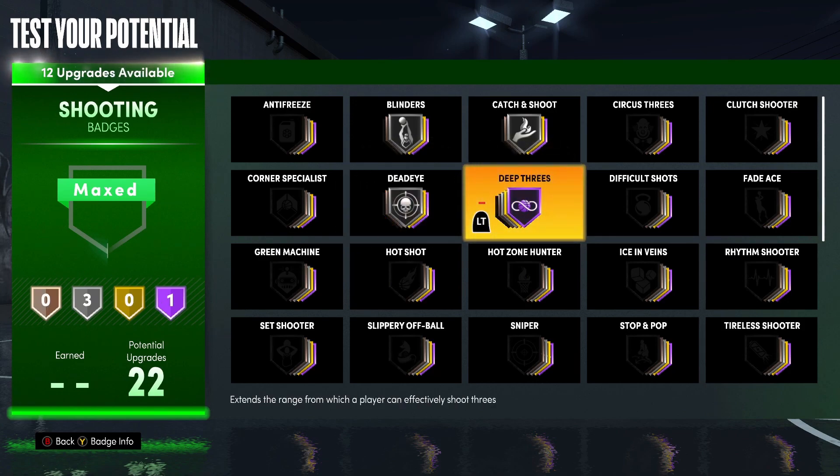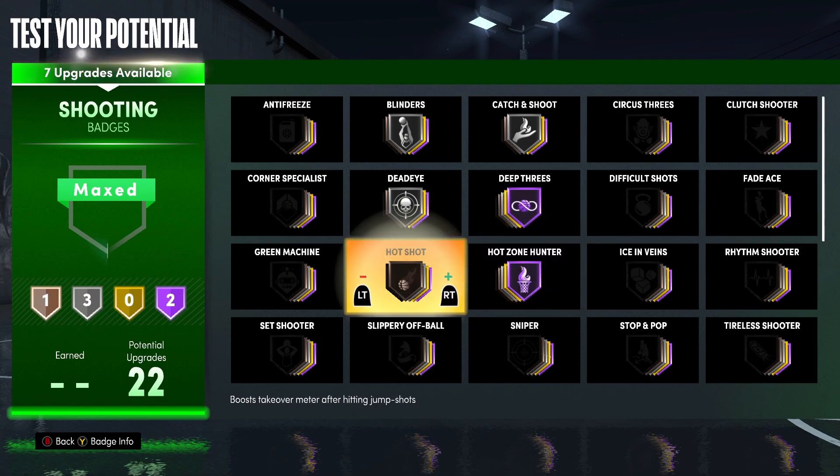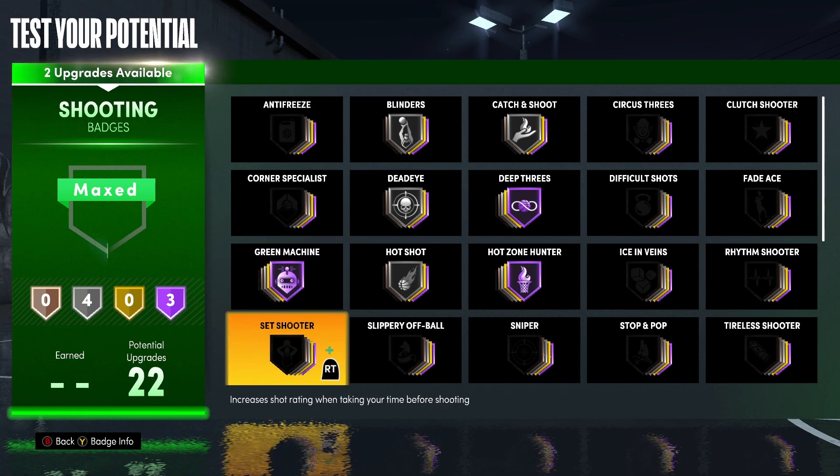Deep threes is going to be Hall of Fame, hot zone hunter Hall of Fame, hot shots going to be silver, and green machine is going to be Hall of Fame. Lastly, set shooter is going to be silver.